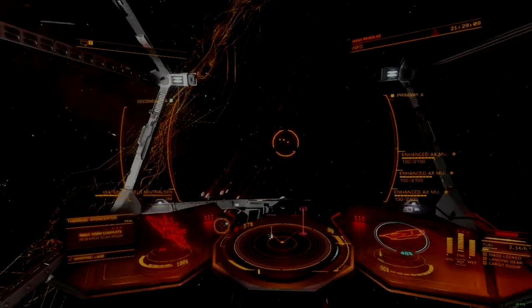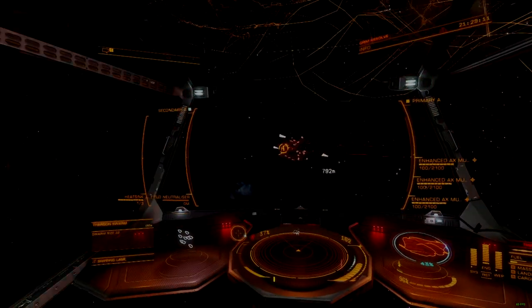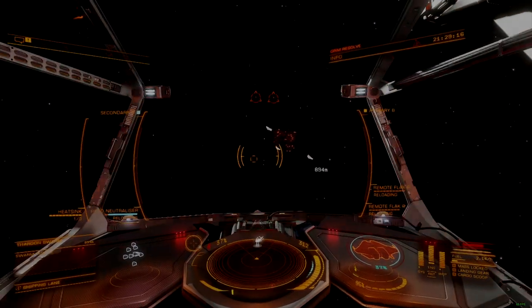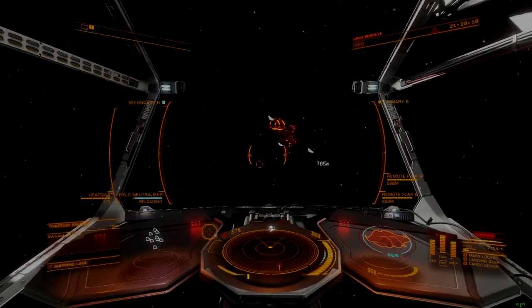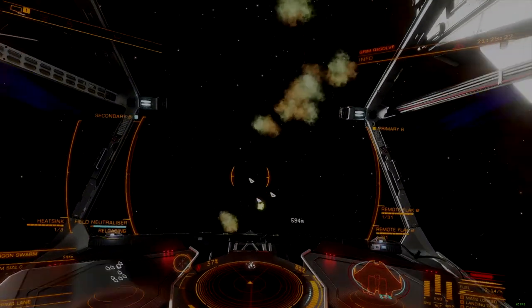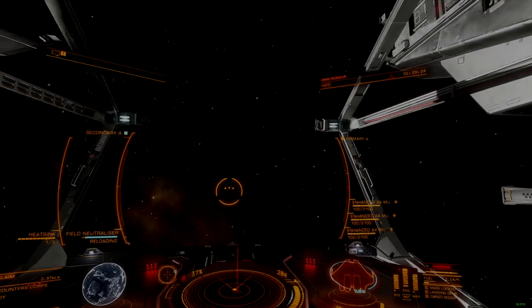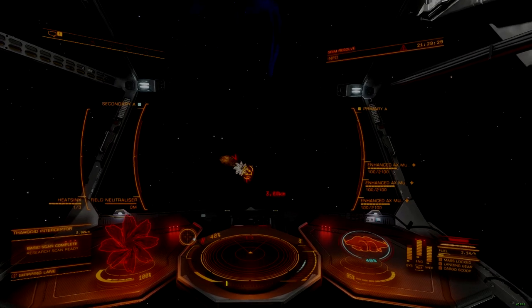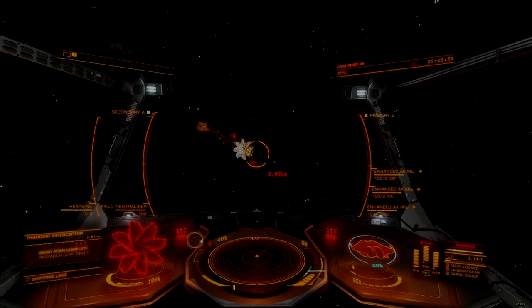Since damage on the AX Multicannon scales up with hardpoint size, smaller ships are at a disadvantage when equipping this weapon, with the size 3 variant delivering just shy of double the damage of a size 2. Endurance for this weapon is excellent when used as directed against scouts and Thargoid hearts, with endurance significantly limited when used for exertion damage.